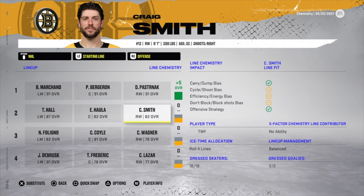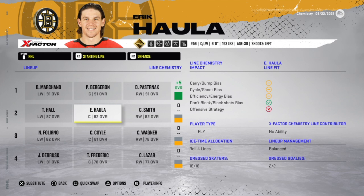To get a plus two with sniper/playmaker/power forward you need a line score of at least seven — seven, eight, and even nine will give you a plus two. To get a plus three you need a line score of eleven. In previous games, playmaker/power forward/sniper with a line score of eleven was an automatic plus five — that is now only a plus three. To get a plus five with that combo, the line score needs to be 13 or higher.